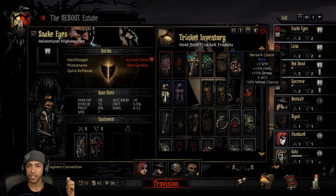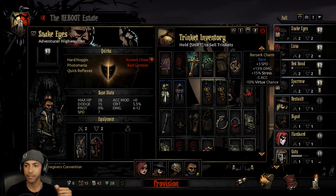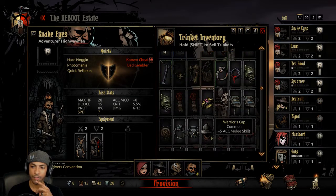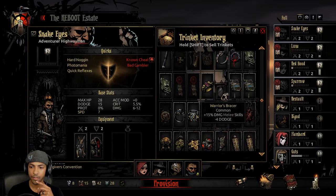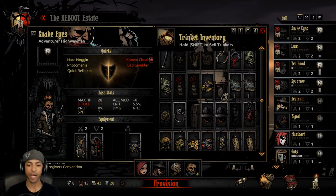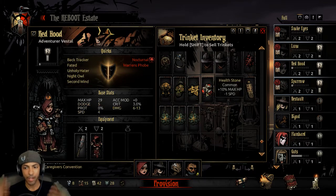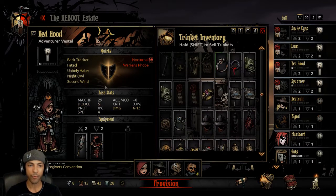A lot of these Trinkets — I always say I need to sell this or that, but I never get around to it. We'll roll with the Warrior's Bracer. Forget about the Dodge issue because we're going to be camping and we have a Healer. Everything else we can just kind of run with.